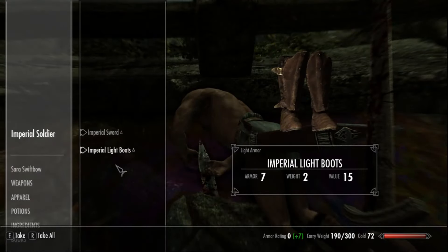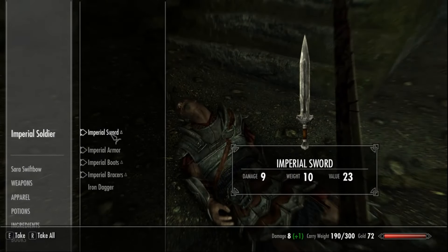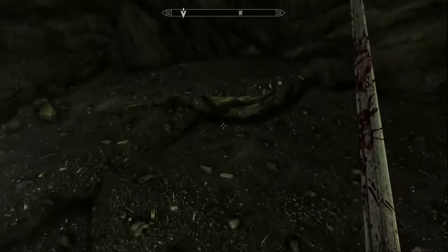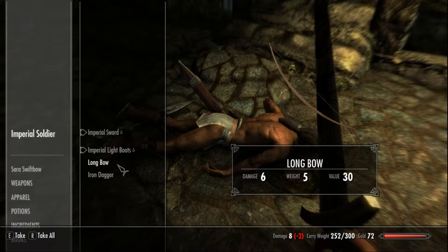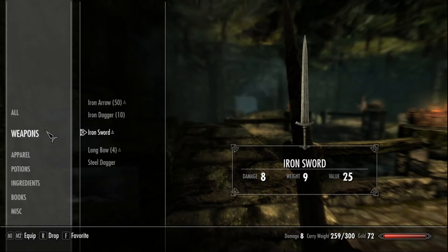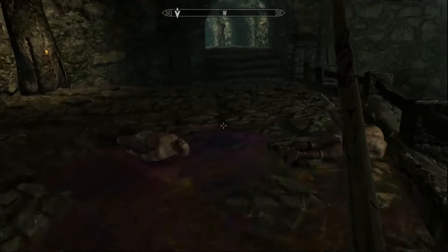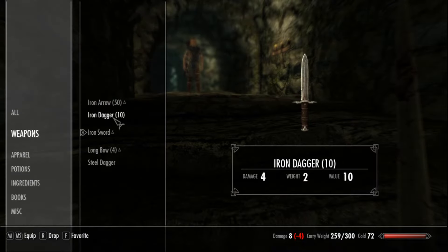Go ahead and take the longbows. Come back and get these guys — get the armor and the dagger, the arrows, light armor, helmet, bracers, dagger. You can pick up the miscellaneous arrows if you choose to — we should have plenty after we loot everybody. You should have 10 iron daggers once we've looted everybody.